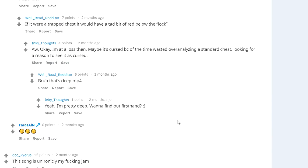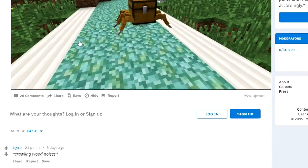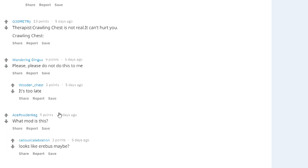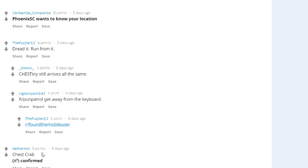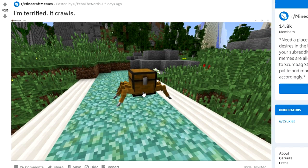I really don't know what to say about this. Just imagine a chest with legs crawling towards you. It's just really freaky. Please, please do not do this to me. It's too late! What mod is this? Dread it? Run from it? Oh my goodness. Yeah, chest crab. That would actually be kind of cool to have in Minecraft, but definitely a cursed image right there.